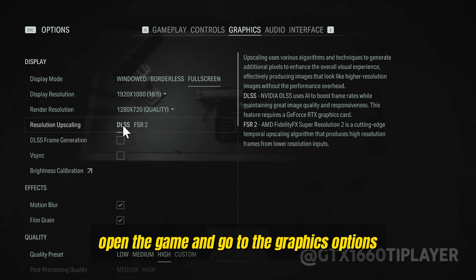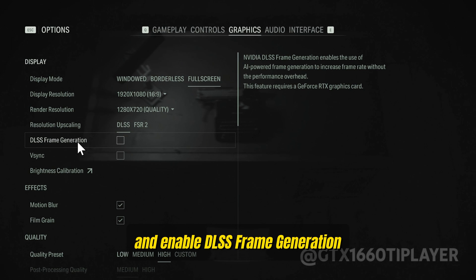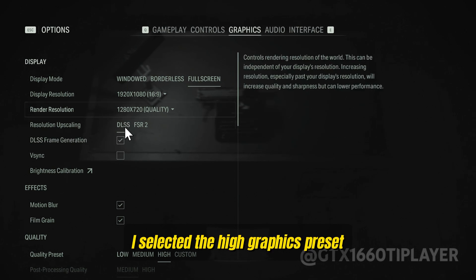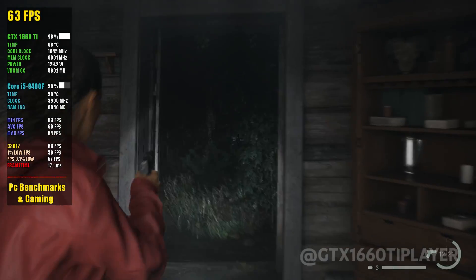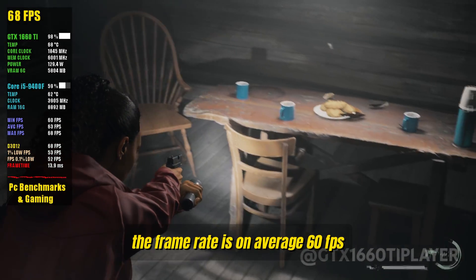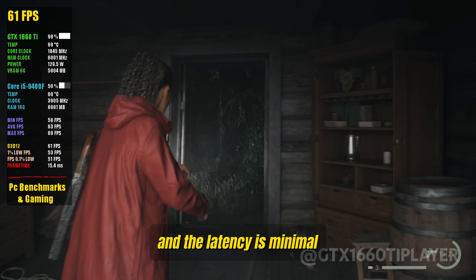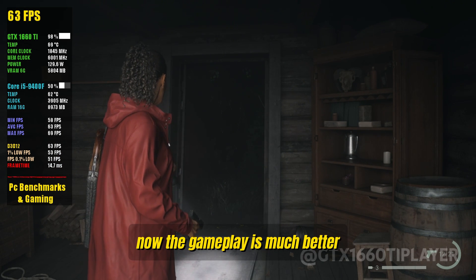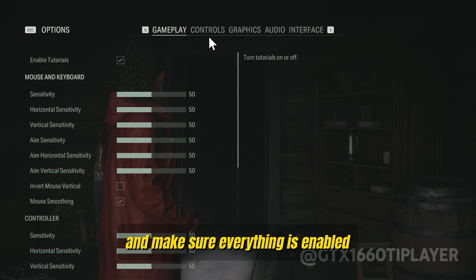Open the game and go to the graphics options and select DLSS as upscaler and enable DLSS frame generation. I selected the high graphics preset. The frame rate is on average 60 FPS, the frame time graph is stable, and the latency is minimal now. The gameplay is much better. Let's take a look at the graphics options and make sure everything is enabled.